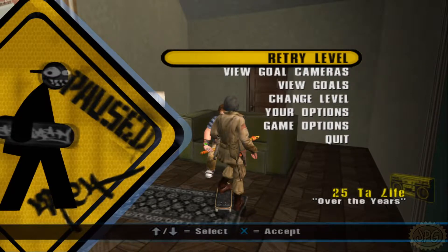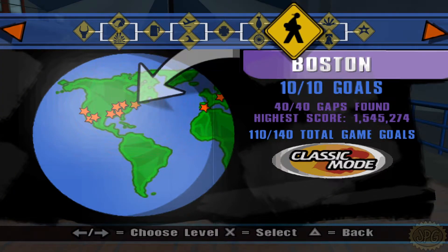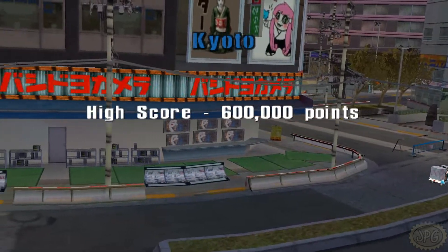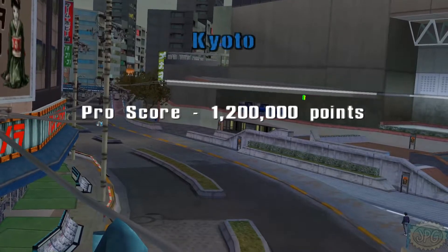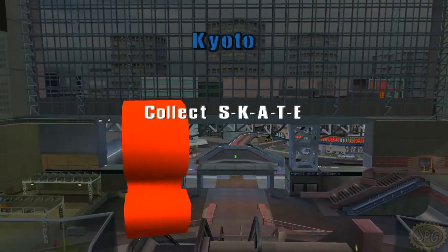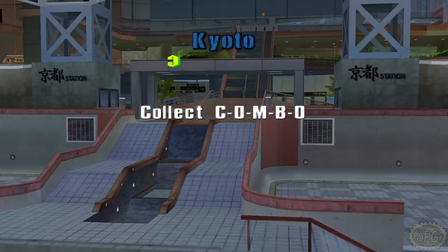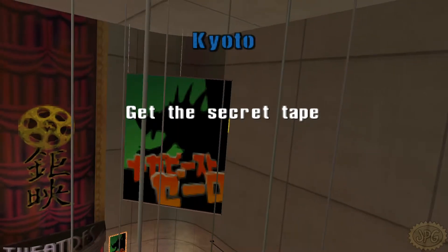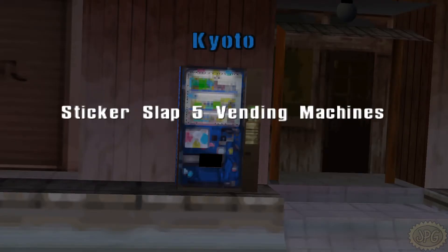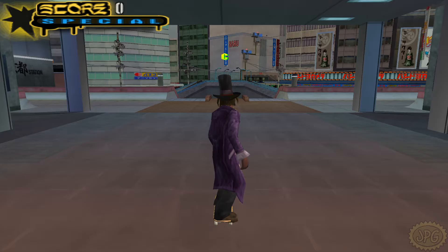Now we'll jump back into the PSP version for the last time — say your goodbyes, send your cards and well wishes. Don't be sad because it's over; smile because it happened. This is the final exclusive thing we have to do: just beat Kyoto in classic mode. I found this level very easy to route. You can break this level down into two sections — outside and inside — and the majority of the goals are associated with one of the two sections, with the exception of Skate. One run we do the outside stuff, and then the second run we start inside.